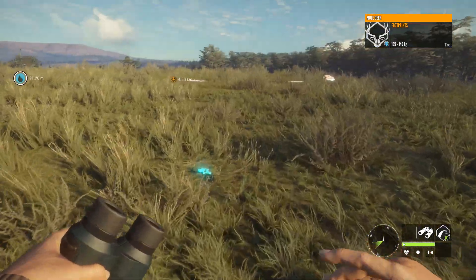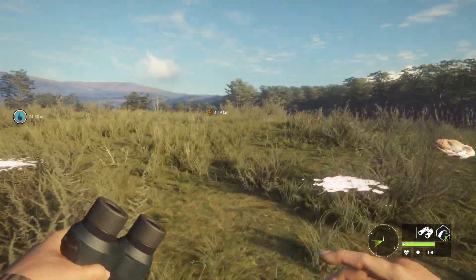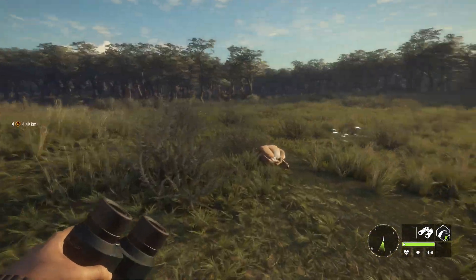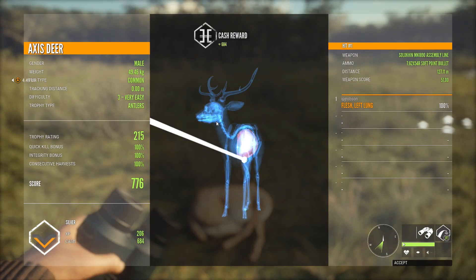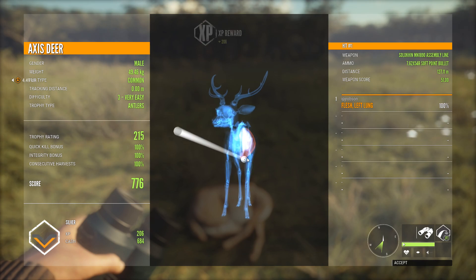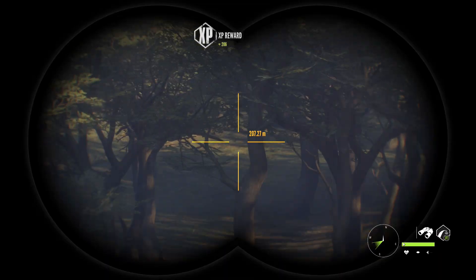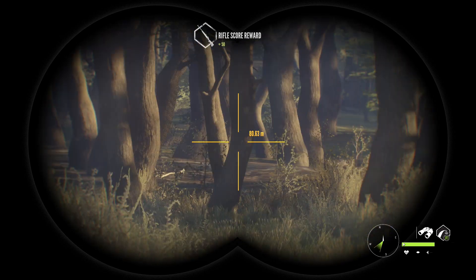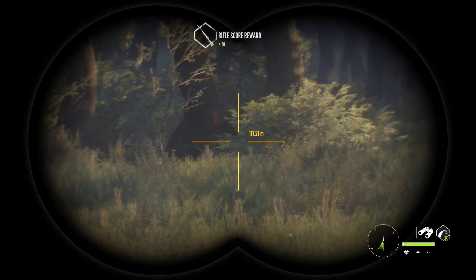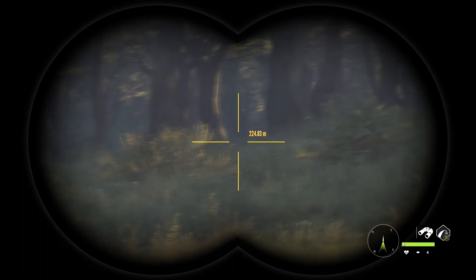105 mule deer. I don't think this is 105. Let's see what this was. I got a silver. Wasn't sure if my consecutive was still going to hold. Didn't think I was right in the heart, just off to the right. 127 meters, so not terrible. For a heart shot, that's a bit far. Within 100 meters, especially for an axis deer, is usually better — 127 is kind of far.